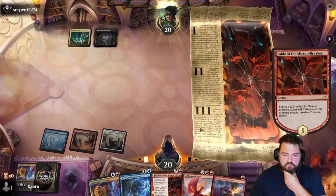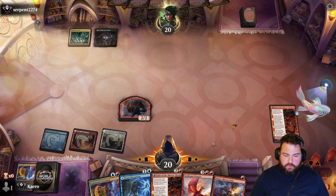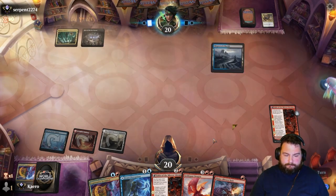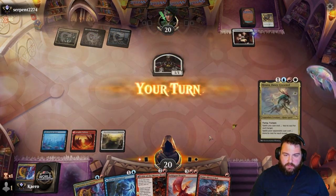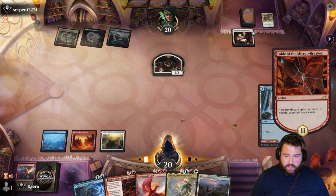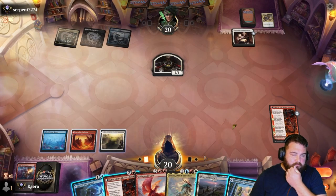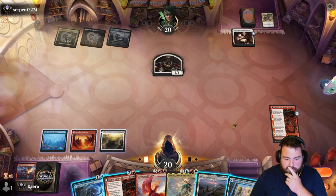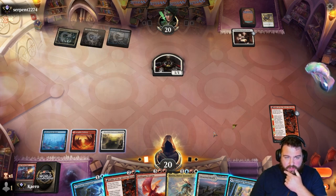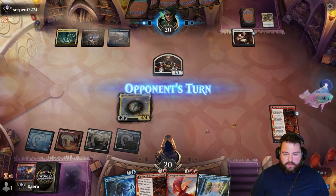We play the Fable. Opponent plays something — okay, not so bad, didn't want to see Raffine there. We need to get rid of the Flame Blessed Bolts and probably the Iteration at this point — we need lands. No real reason to go for Henata here, but they've shown Vanishing Verse; they may have Rite of Oblivion too, so it might be our only chance to get it down.